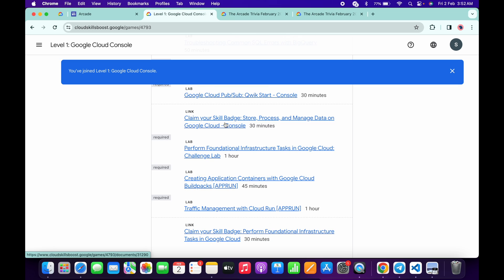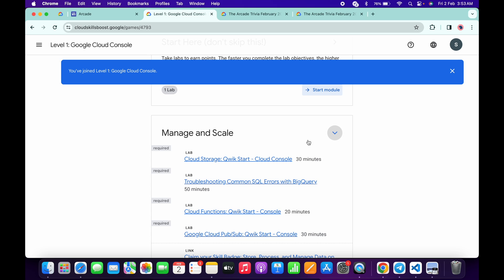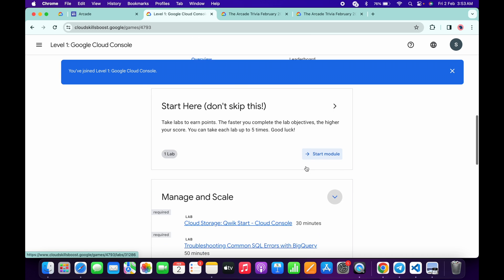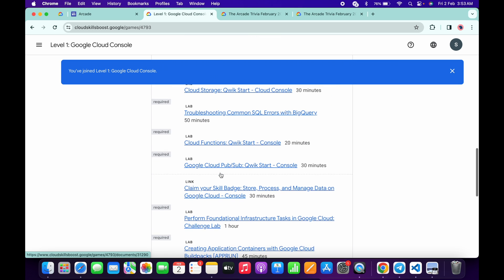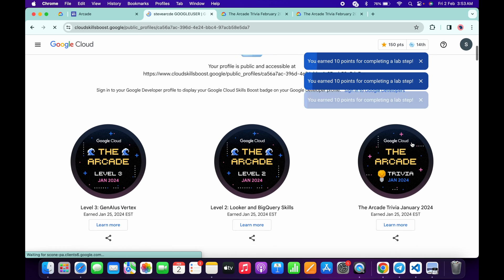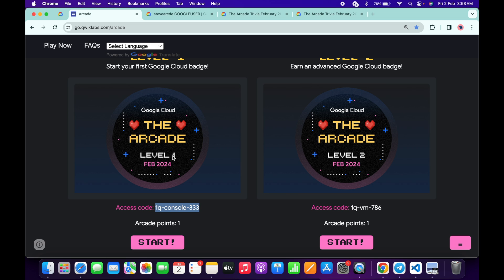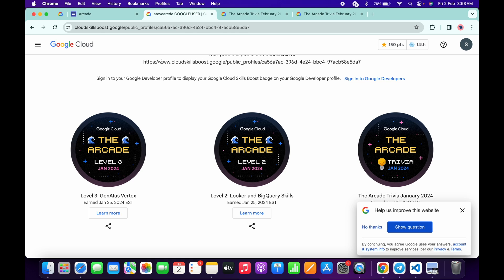If you scroll down, you can see some links. Some of you are asking whether you need to complete these linked labs as well. The answer is no — you only have to complete the labs that show the 'Required' option in front of them. The second doubt is that after completing all the labs of a particular game, you're not getting a badge. To check this, click on your avatar, then click on 'Public Profile', and check whether you received a badge for that particular game. For example, I got a badge for Level 3 of January. Similarly, check if you got a badge for the Level 1 February game. If yes, congratulations — you have earned that point!